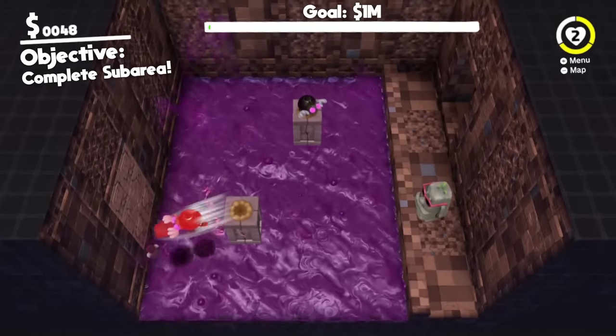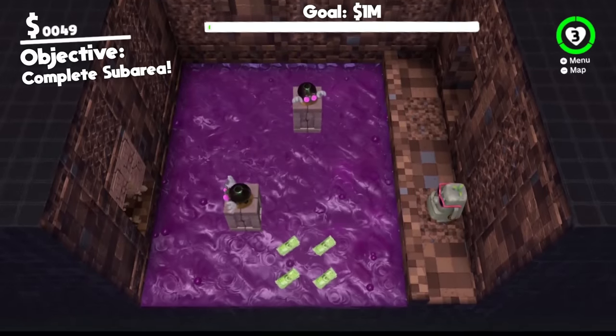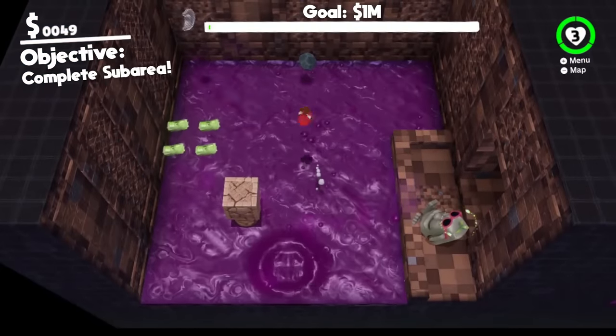These invisible platforms are coming in so clutch. Easy, easy, easy — don't fall again. I've made it to the next room. There's a moon that's already been collected, which means that will give us five more dollars. I think we can go over to it, collect it, and then jump back. Five more dollars!